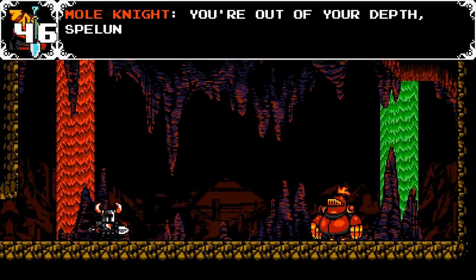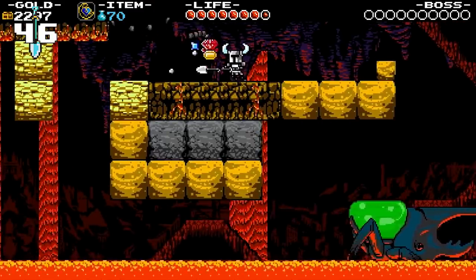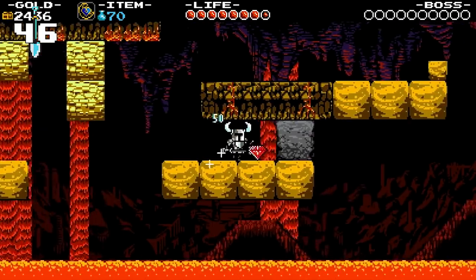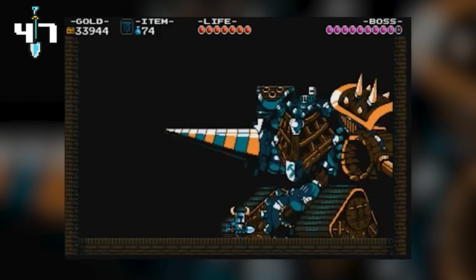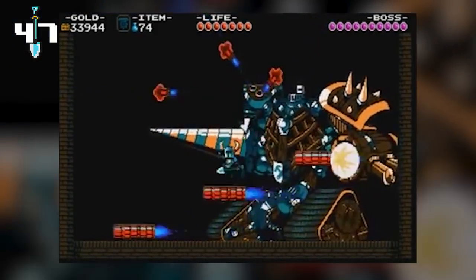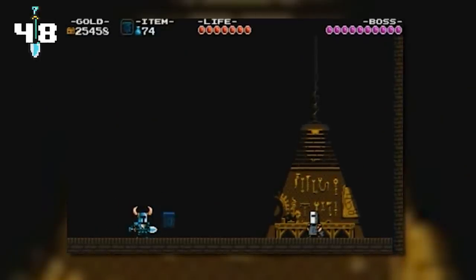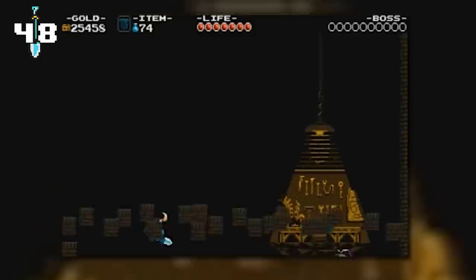The Order's fifth member is Mole Knight, an excavator from the subterranean Lost City — an ancient abandoned metropolis with lava and fire everywhere, where you can basically play The Floor is Lava once you reach his level. The sixth member is Tinker Knight, a masked engineer who labors on diabolical devices in the Clockwork Tower. Tinker Knight is one of two bosses to have two phases, and you can win the first one with a single hit if you have the Mobile Gear Relic.